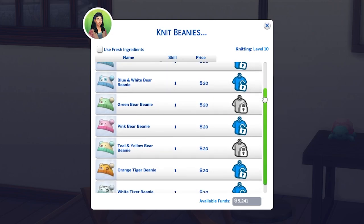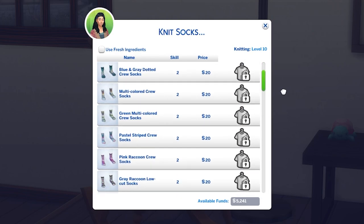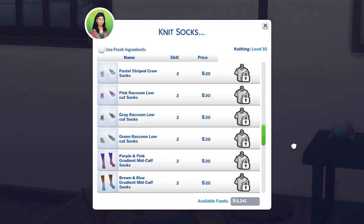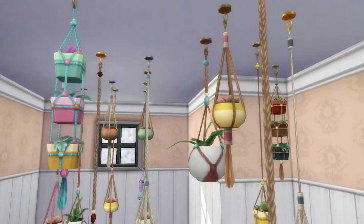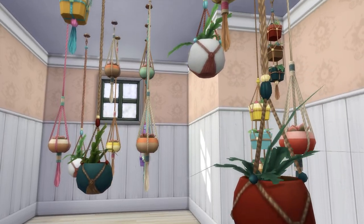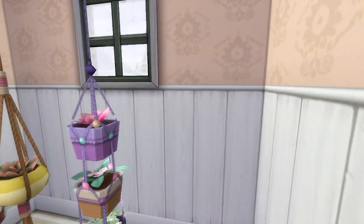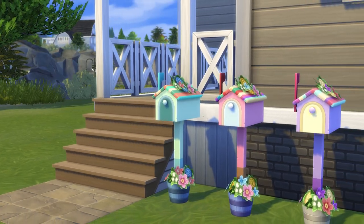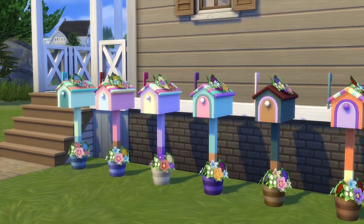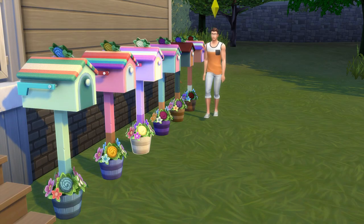At level 1 knitting, you'll be able to knit a range of bear and tiger beanies, and at level 2, you'll be able to knit a huge range of socks — almost too many. When you reach level 3, you'll be able to make a wide variety of hanging plant holders, plant included. You'll also gain the ability to make mailbox cozies, which function the same way as regular mailboxes, but they are so much cuter.